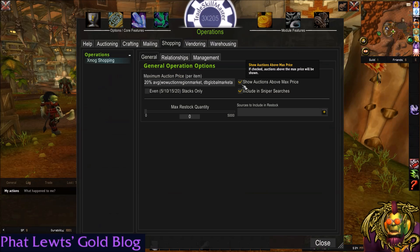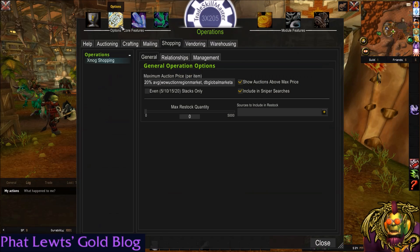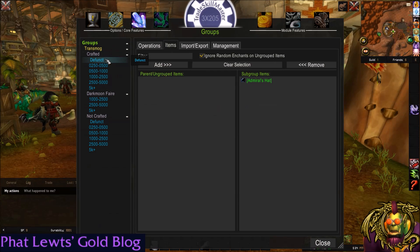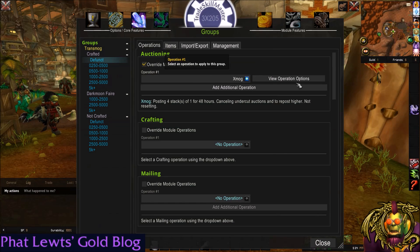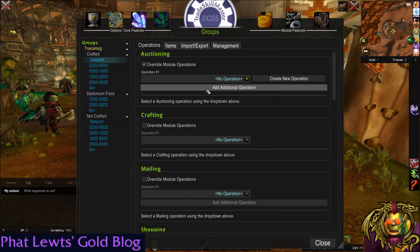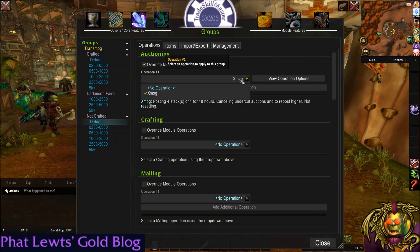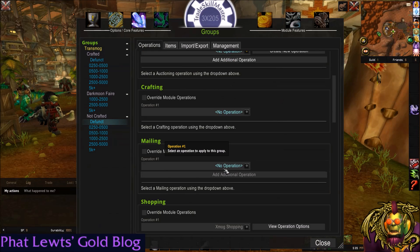I check these two boxes because I want to show auctions that are above max price, just to see what's out there, and I want to include these items in sniper searches. If I see something worth a lot of gold, I want to snipe it up. Going back to my groups, I'm going to the defunct group, going to operations, and setting this to no operation — I do not want to buy and sell the defunct. They're worth under 250 gold and I'm not interested. That's what defunct means, by the way, if you're new to these.